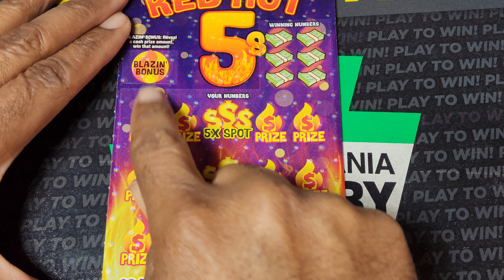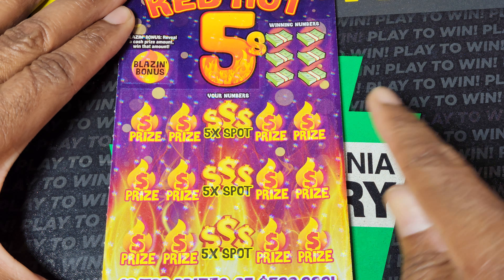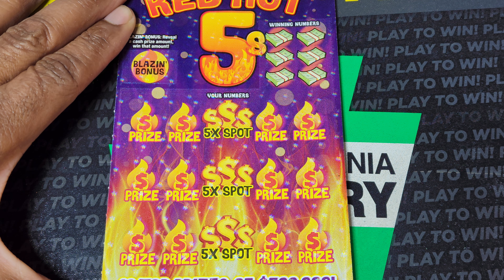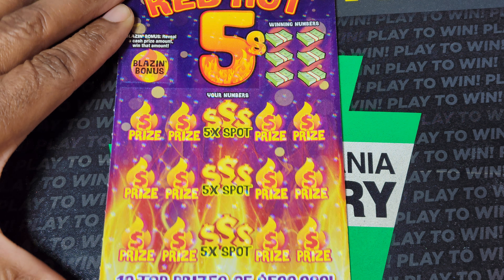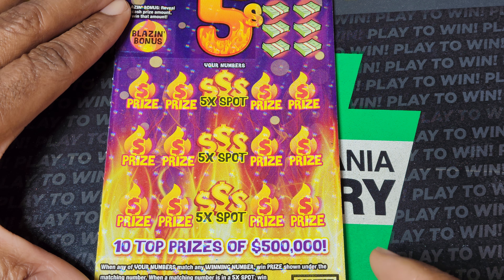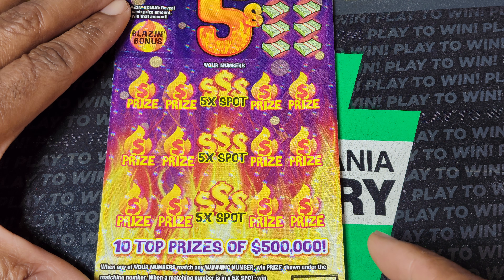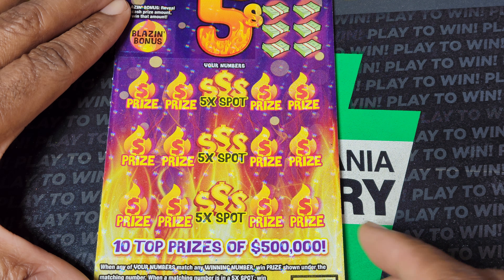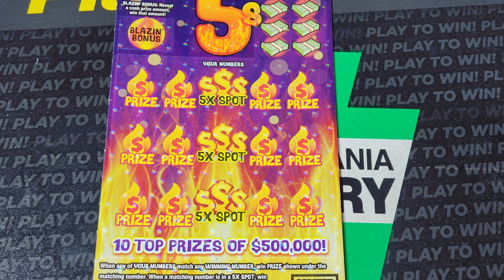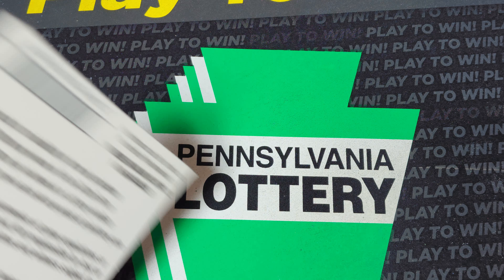On this one we're looking for a match to the winning numbers — get a cash amount up here, win that amount. If you get a match in one of these areas, you can multiply your prize by five times. And if you get the red hot symbol, win the prize shown. The red hot symbol is down here. I have not won on this ticket, so I don't know how the hell this plays. Odds of winning: 1 in 3.64, so let's lock in and see what happens.